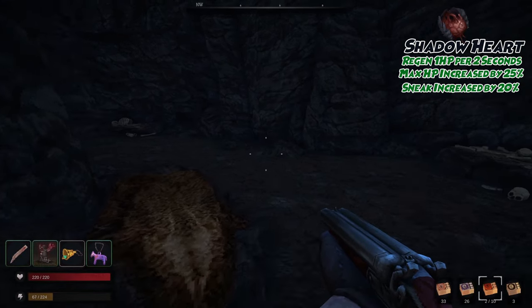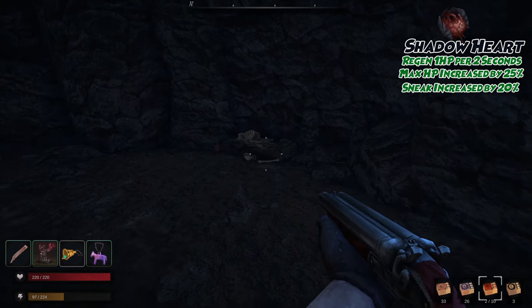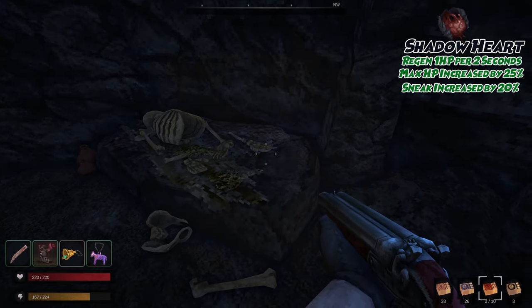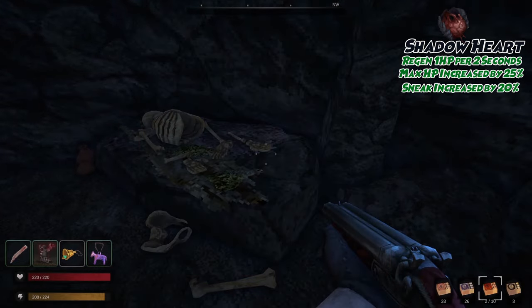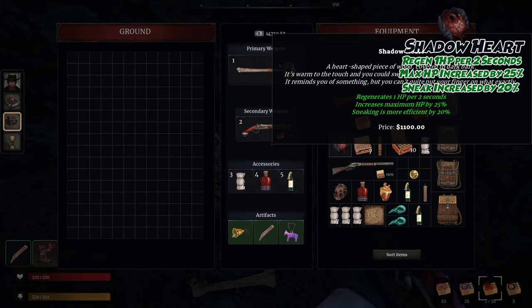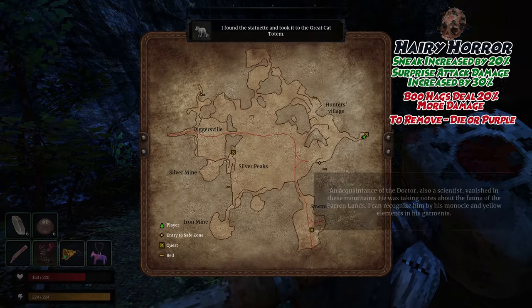Once inside, head to the right and into this chamber. On one of the burial altars, you will find the Shadowheart. Shadowheart is what every Vindigo heart wishes it could be. It regenerates 1 HP every 2 seconds for you, increases your max HP by 25%, and makes Sneaking 20% more efficient. Shifting locations once again, we're going after the Hairy Horror next.